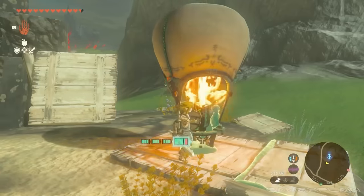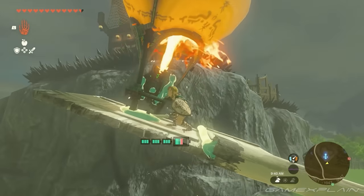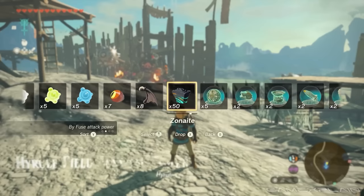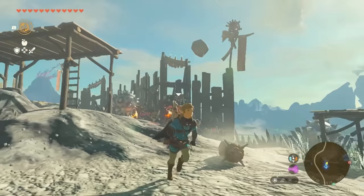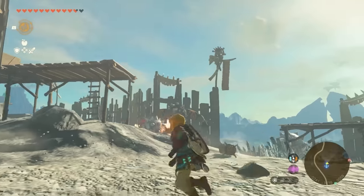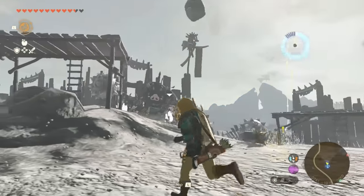A player-built contraption is shown using a wooden wall, wooden door, hot air balloon, and a Zonai fire emitter — not the best creation, but it works. Inside a Bokoblin camp, the boss Bokoblin is a blue variant holding a wooden club with a large metal spike ball fused to the end, and he's also throwing stones. The player tries to use Recall on the stone but can't manage it, though they do throw a pebble back at him.